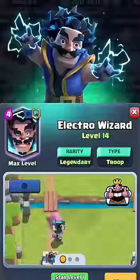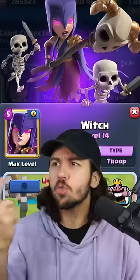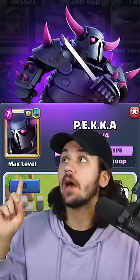If you got Ice Wizard, Princess, E-Wiz, Mother Witch, or Magic Archer, swap them in for the Witch. If you got Mega Knight, swap them in for the P.E.K.K.A.